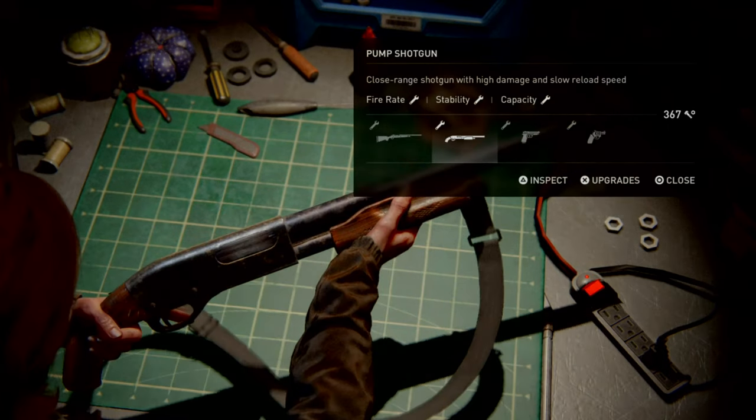The pump shotty has a fire rate upgrade, a stability boost, and a capacity upgrade — and oh boy, does it need all three. Capacity is useless for me on Survivor, and likewise the fire rate. Stability is less important than other options on other weapons, as the shotty already has a generous horizontal spread and a useful vertical spread too. Without the upgrades though, you're stuck with a subpar shotgun.